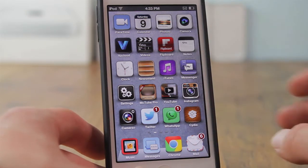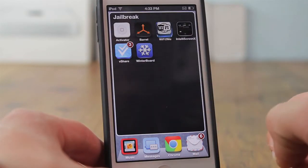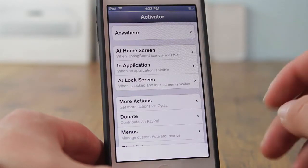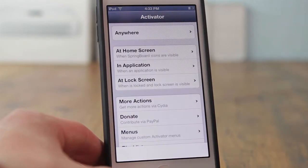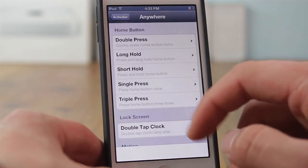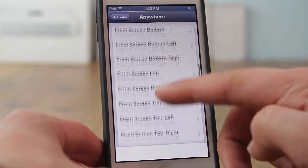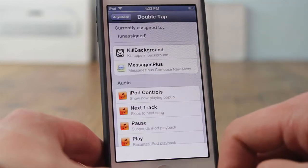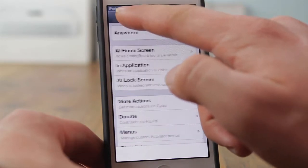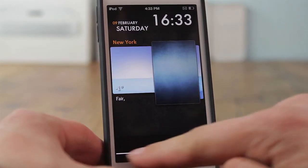On my home screen everything is arranged as normal. First, let's go ahead and show the jailbreak applications. I have Activator, which is a pretty famous jailbreak tweak that's been around since the beginning of jailbreaking. It allows you to perform actions via gestures — so if your home or lock button is broken, you can double-tap the status bar to lock your device, as I'm demonstrating right now.